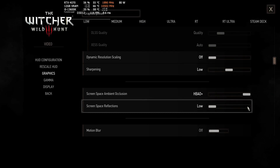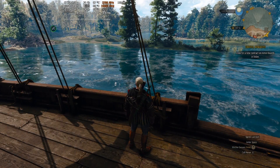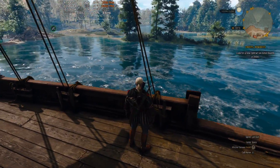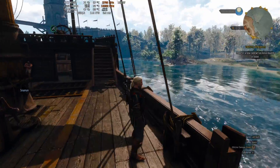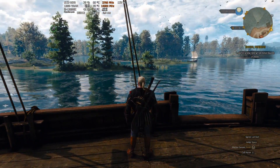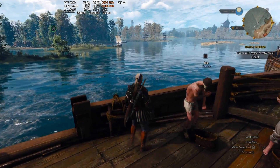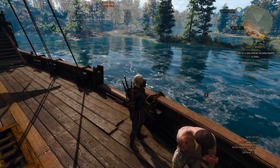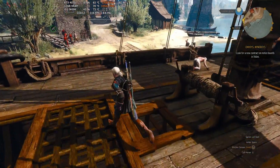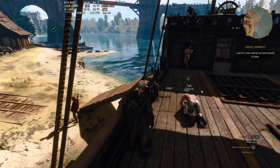If you have a very old graphics card such as Pascal, like a GTX 1060, which I personally tested some time ago, you will notice a very large performance drop. I was only getting 30 or 40 frames per second with this option set to high, and when I set it to low I immediately got up to 100 frames per second. It makes a very large difference.